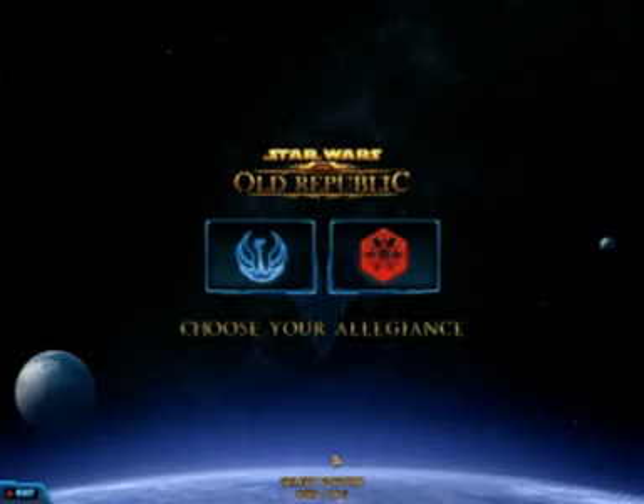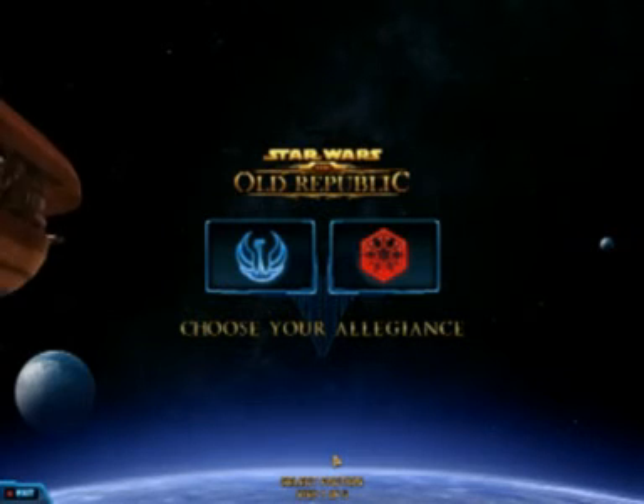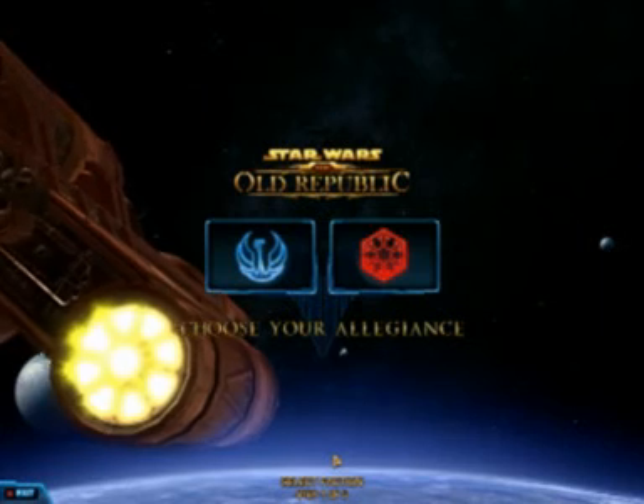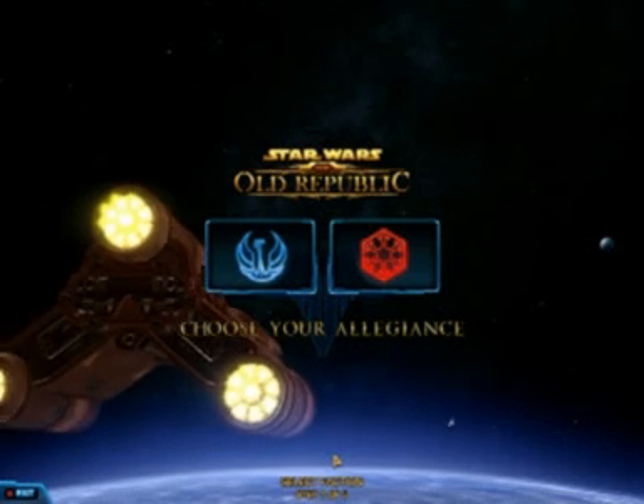So when you level, remember: go for your primary stat first — it's by far the best one. Then try to stack up some alacrity and some power, and you'll be set to go for any flashpoints. And we'll all be able to go and experiment with crit and surge and see how that goes.